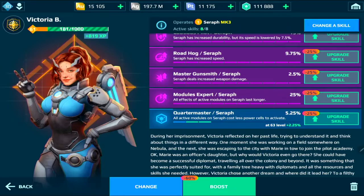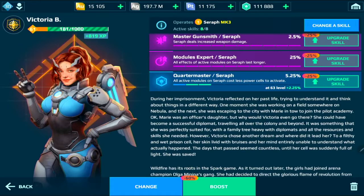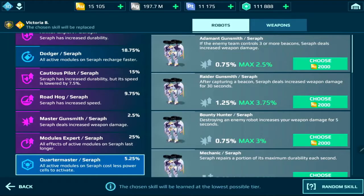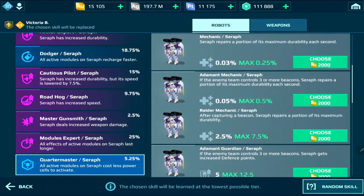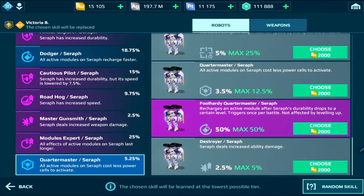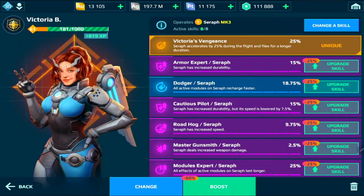Quarter master I will definitely not be using, so let's change that in this video. Looking through the skill list, I will be looking for destroyer, which is at the bottom there for 2,000 gold.